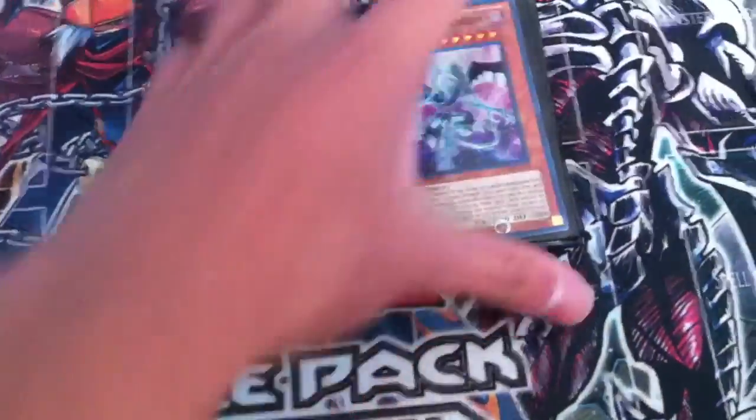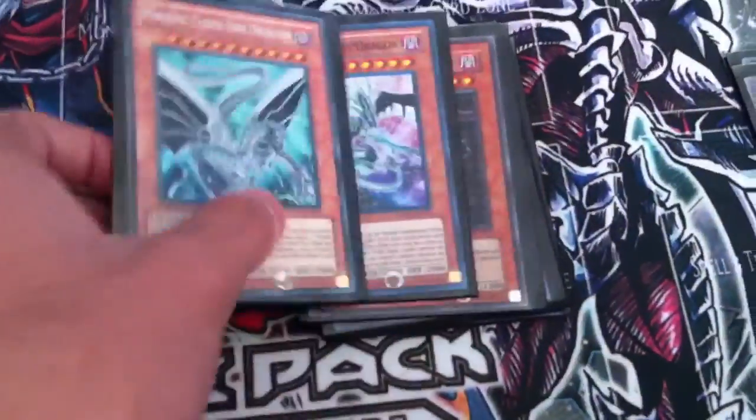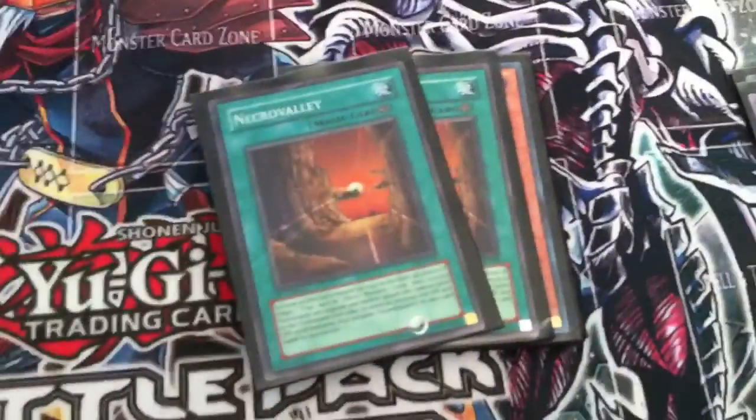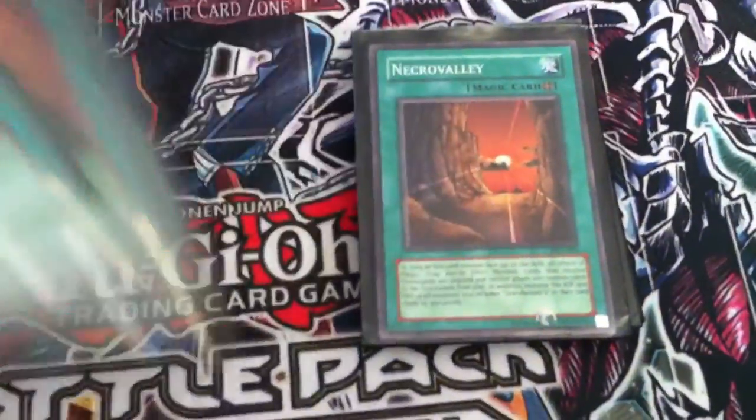The extra monsters are Malefic Stardust Dragon and Malefic Cyber End — these two can be separate as well if you don't run that build. For spells, triple Necro Valley — one of them is Unlimited, and the other two are First Edition.